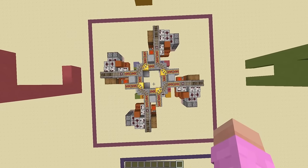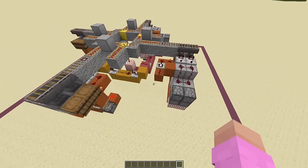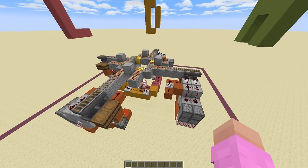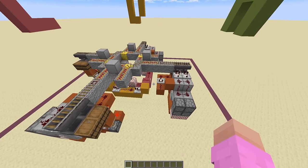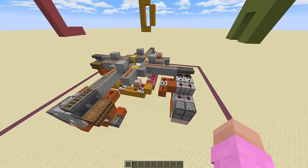Here is all four sides filled in. And the next step is going to be a slightly different one, because this is more customizable. There are three different ways you can set up this roundabout and I'll show you each way individually.